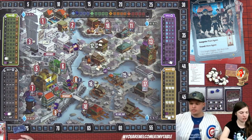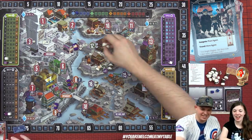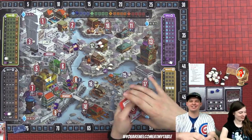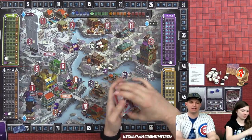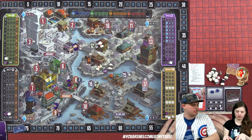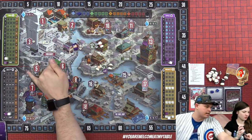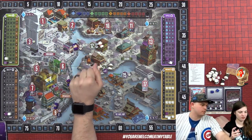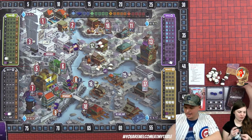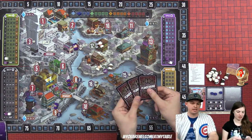Derek uses the footpad to place an agent. Adam the designer notes that moving is free but placing costs favors. Derek places his agent up north, taking two more favors. His discard pile has gotten quite a bit larger than what he started with. They discard, draw back up to five, then earn goods based on track positions.